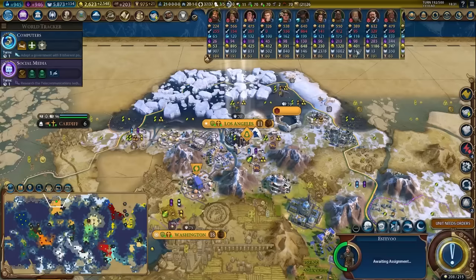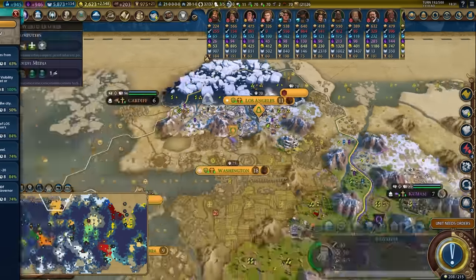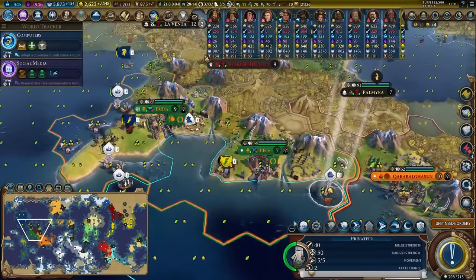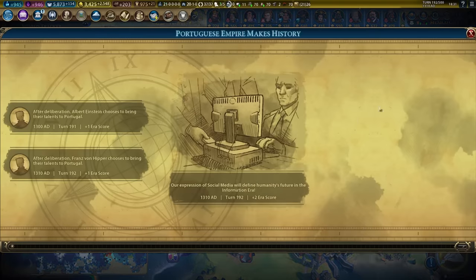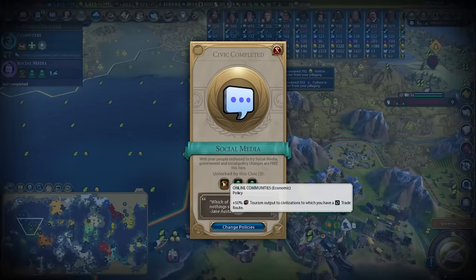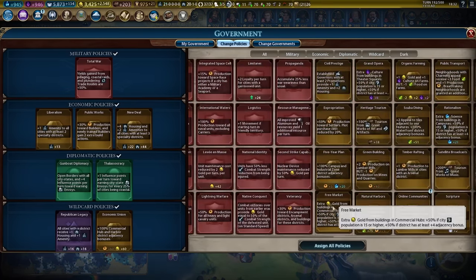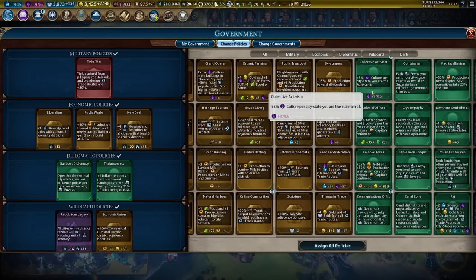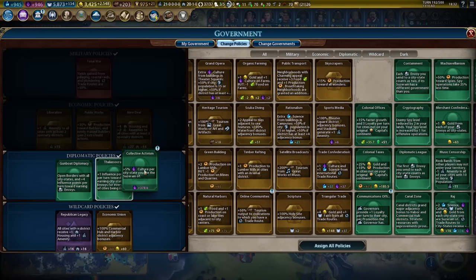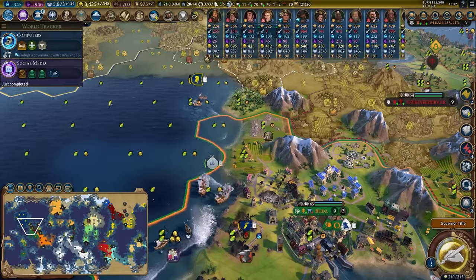Next sea level rise is 121 turns away, so we are pretty fast out the gate when it comes to getting our flooding stuff under control. Pillaging left and right. We've unlocked social media, so now we can plug in the incredibly important and powerful social media card — worth 378 culture per turn. This should cut down the number of research turns to get to globalization by a couple.